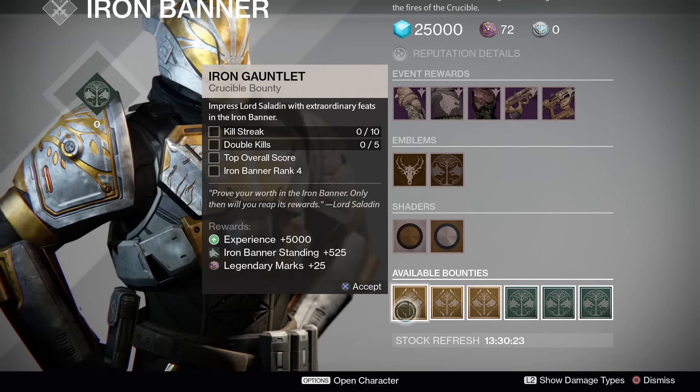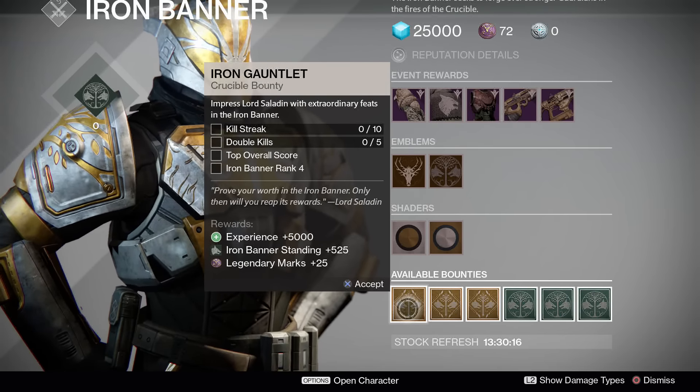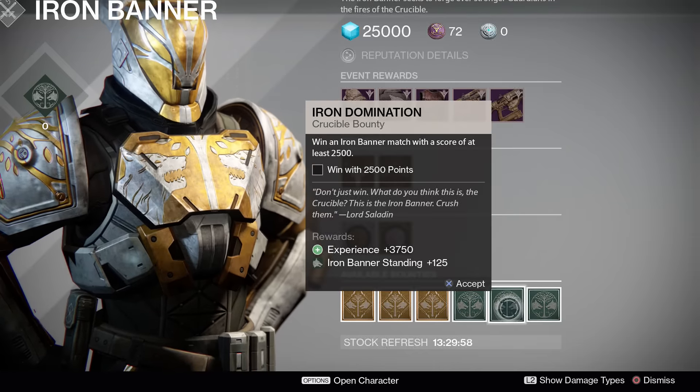We have the standard emblems and shaders available as well. The bounties are: kill streak double kills, get five double kills, top overall score. If you want to get the top overall score in Rift, run the spark. Then get Iron Banner rank four — all that for one bounty. Matches completed: 13. Seven Iron Banner wins for that one.